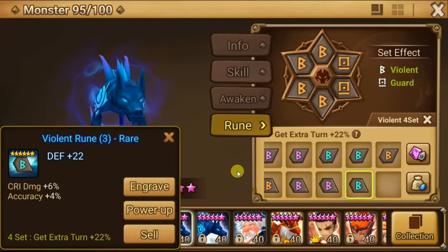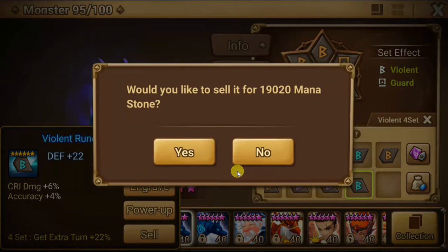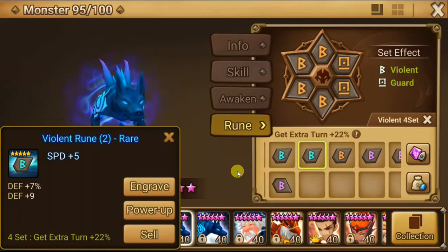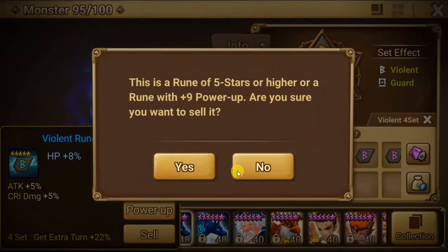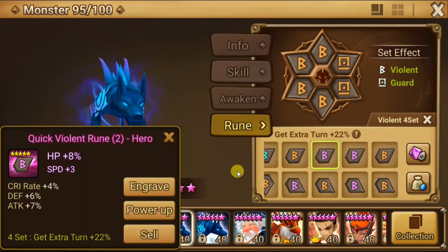Crit damage, accuracy — I'm just going to sell this. It's two stats I do want, but the two other stats I want are HP and speed, and I would rather have the speed. There's no speed on this, so I'm going to sell it. It looks like an attacker rune but it's HP percent slot two, so don't need it.